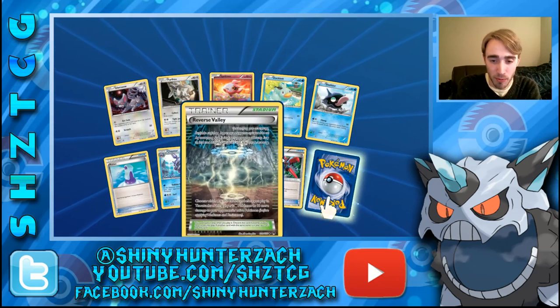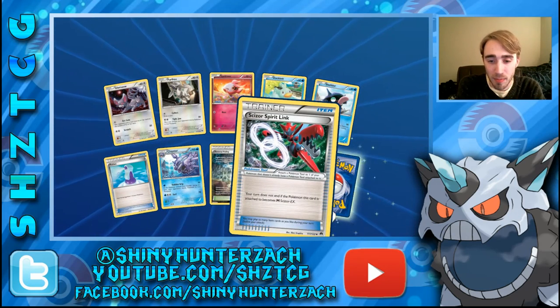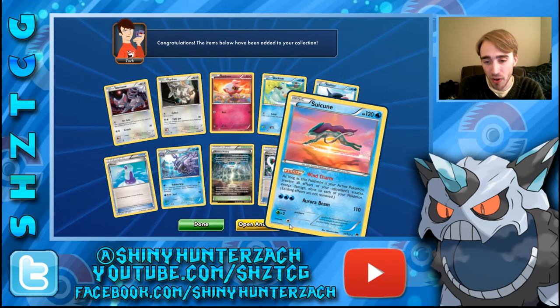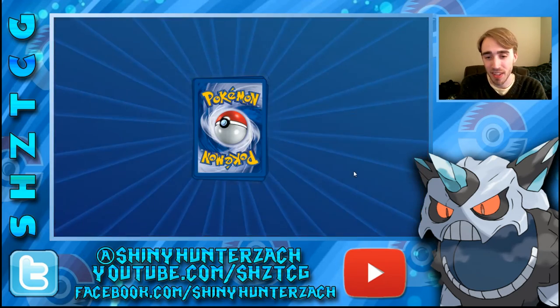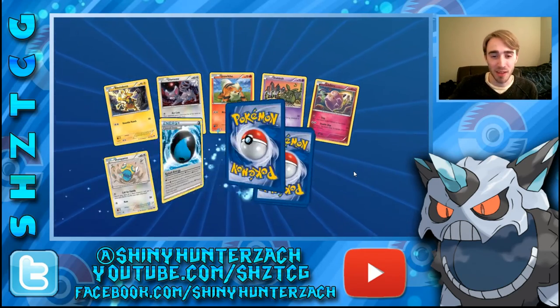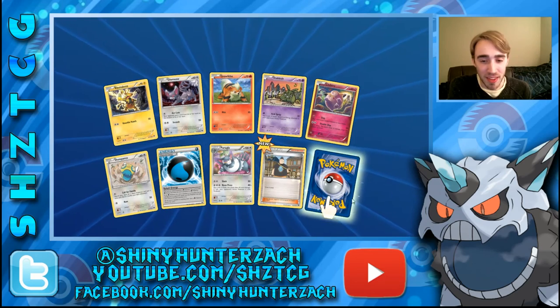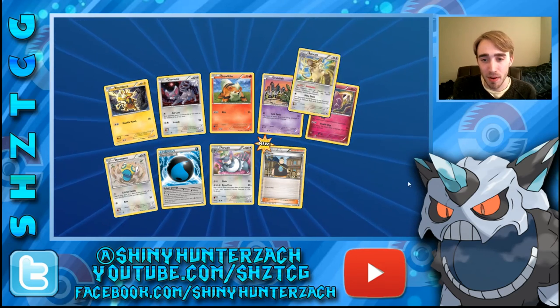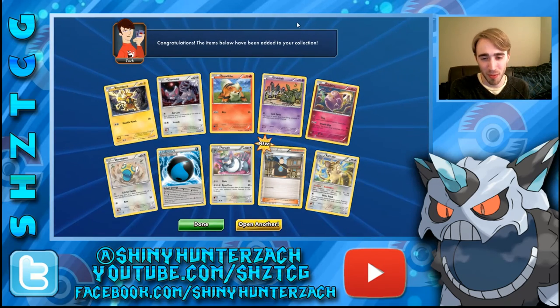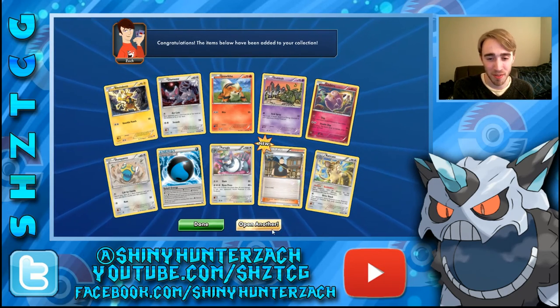Onward and upward — we have another Reverse Valley, a Reverse Scizor Spirit Link, and then our Rare is a Suicune Hollow. I think I've said 'I should say' more times in this video than in my entire life before filming this. My Rare in this pack is yet another Raticate — that's my 4th one of those.